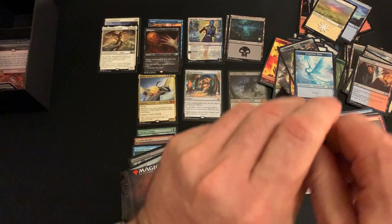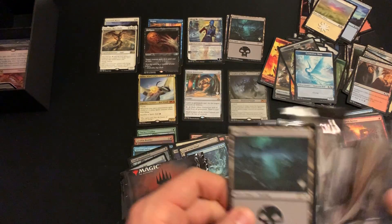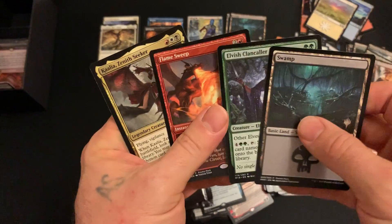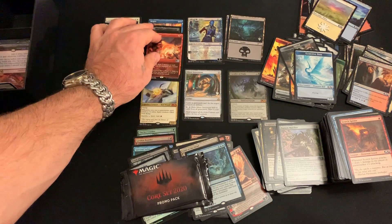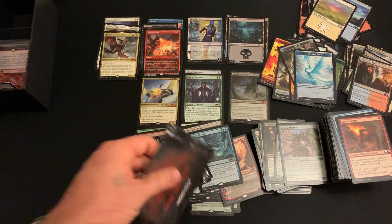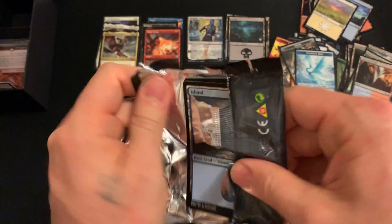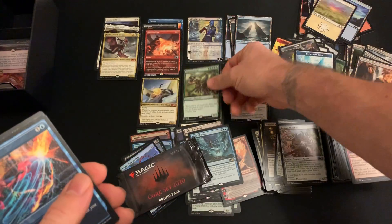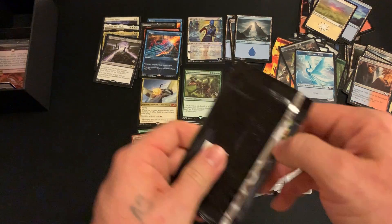Guess I should have opened this before Ixalan rotated. Always — Clan Caller, Flame Sweep, and a mythic — Kali-Has Zenith Seeker. Gigantosaurus! He'd have been a lot cooler before the rotation — that's what you get for waiting. Leyline of the Void — two packs to go.